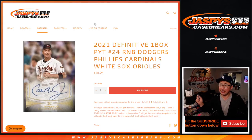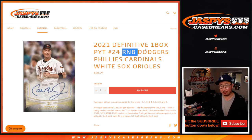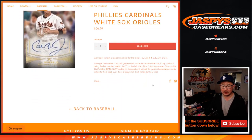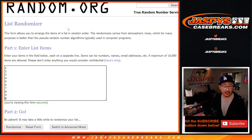Hi everyone, I'm Joe from jazbeescasebreaks.com doing a quick little randomizer here for those teams. It's a number block randomizer for these teams here. This is how it works. Serial number break inside Pick Your Team 24, which is coming up in a separate video. I'm very excited for that. Big thanks to this group here for making it happen.